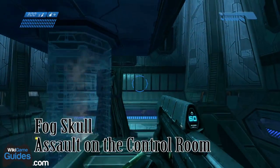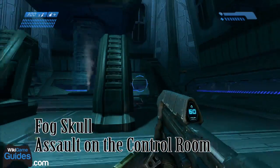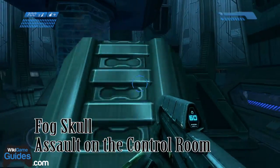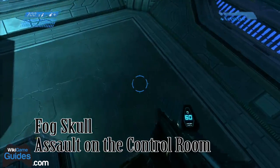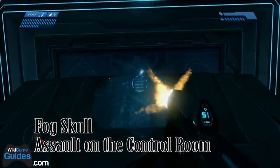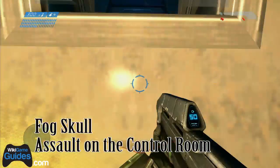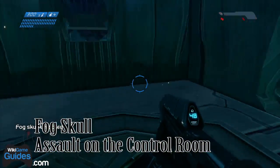The Fog Skull is on Assault on the Control Room — this is another very hard skull to get. This is right before you go on your very first outside battle, not including the bridges. You're going to want to climb up here and do a crouch jump at the very top to get on top of this pillar, jump over to this pillar, and then shoot out the glass. Throw a grenade down to your feet, get the timing just right, jump and crouch, and land in here. As you can see, I picked up the Fog Skull.